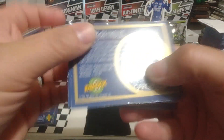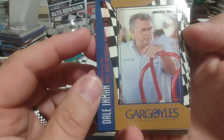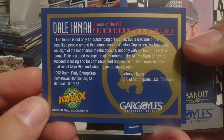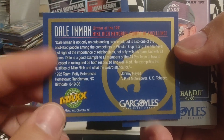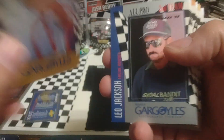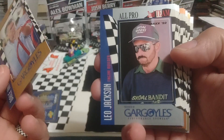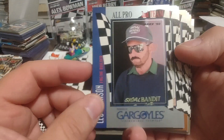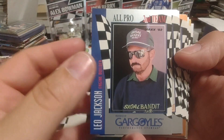Dale Inman. How are these numbered? Larry Mack. So these are kind of hodgepodge in there. They didn't put these in order, so that's something we'll have to do later. But we got Dale Inman, and we'll show you the backs of this one. It says Mike Rich Memorial. If you don't know who Mike Rich is, he's a crew member on Bill Elliott's car that was killed in the season finale in 1990. We're not going to rapid fire through these, but we'll spend a little time on some of the bigger ones. I like this design — I've never seen these before. All-pro second team. They had a first team, second team, and a third team.